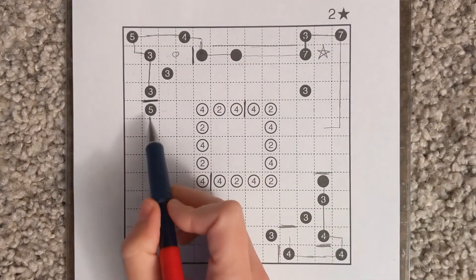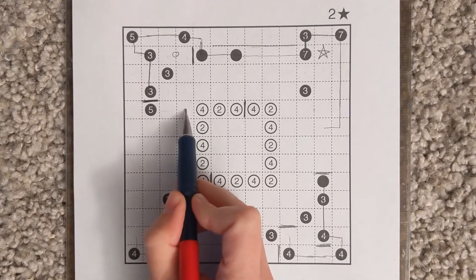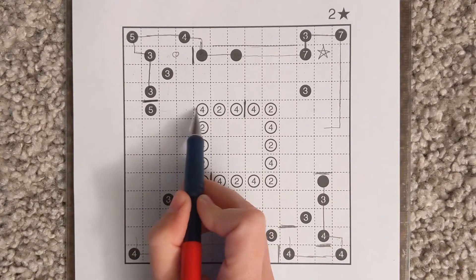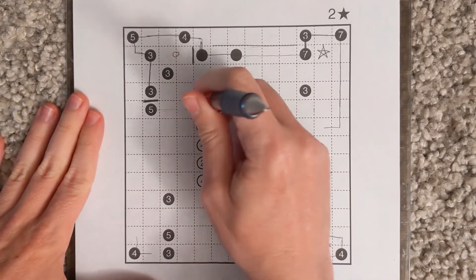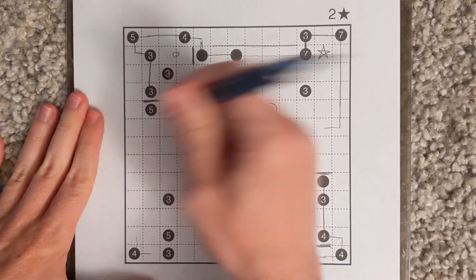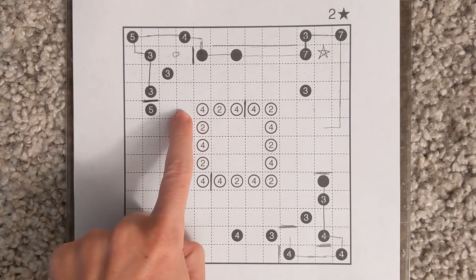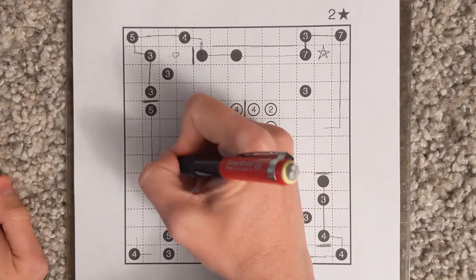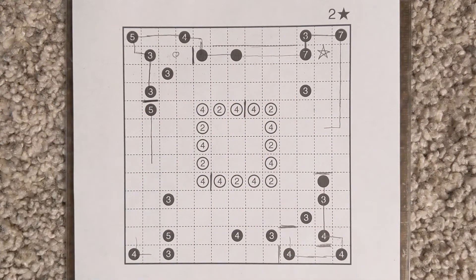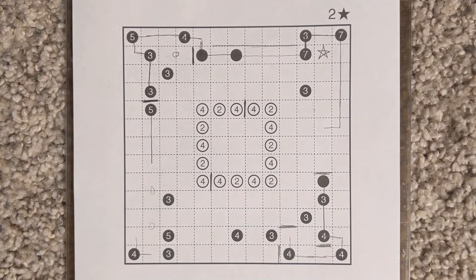This five can't come all the way over to this four - it can take as many as two cells, but it can't take the third, because you'd have to do this and that's no good. It also would have more than two cells coming out from the four. So this takes at most two cells, and this other direction could only take one. It's got to take three to the bottom - this will be the longest section the loop can take.